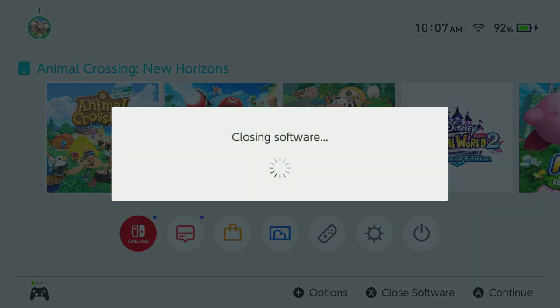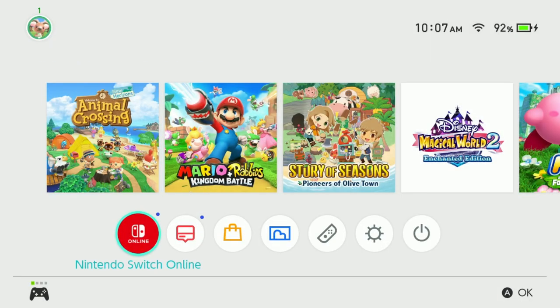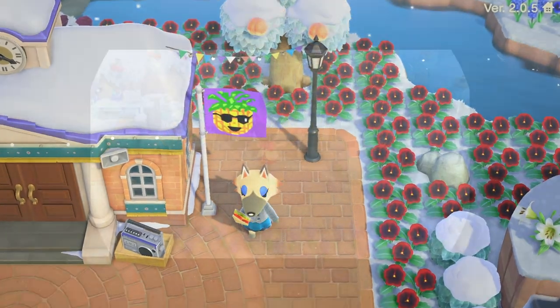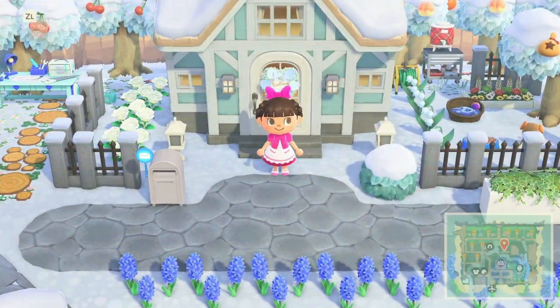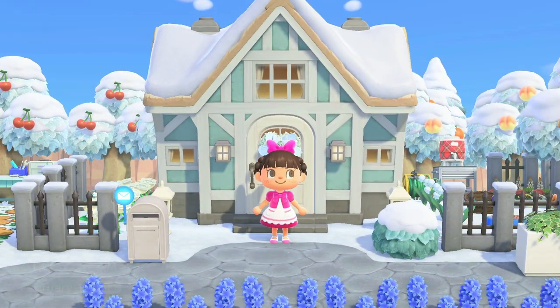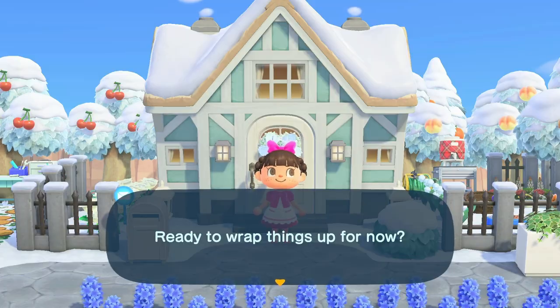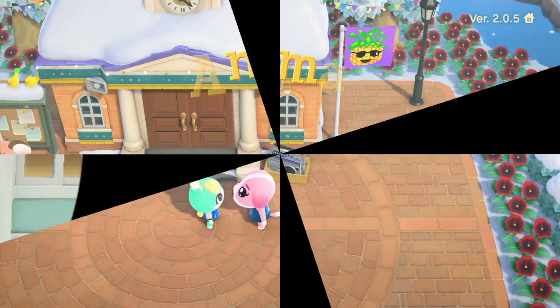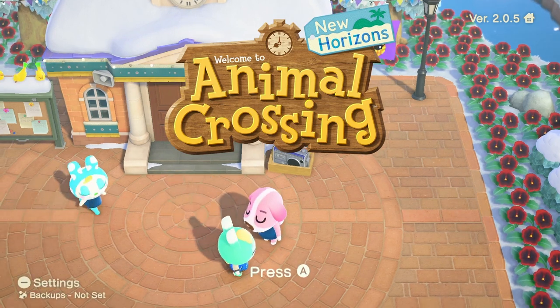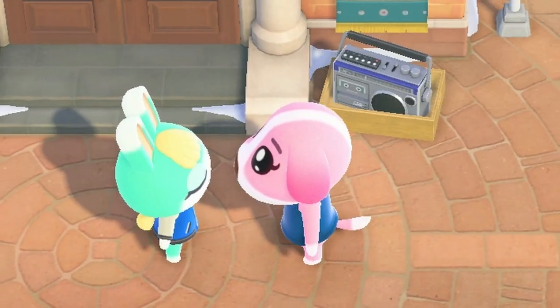Now we're going to talk about how to villager hunt through the campsite. The very first thing you want to do is make sure your software is closed. Even though we're in July, I'm going to time travel to February 1st to show you how it's done. The reason I'm starting on February 1st is to show you a clean slate. When I opened the game on February 1st, I didn't get any announcements from Isabelle, so I went ahead and saved the game so I can do a reset.